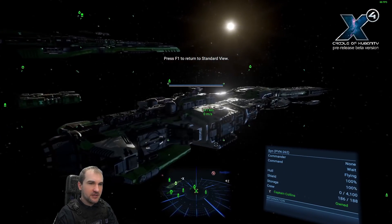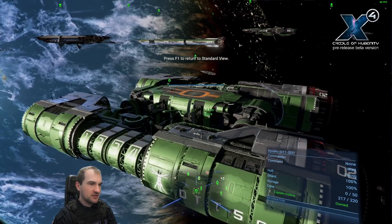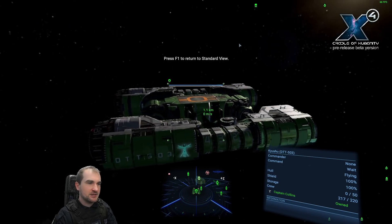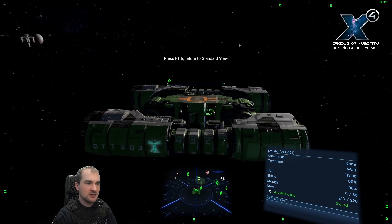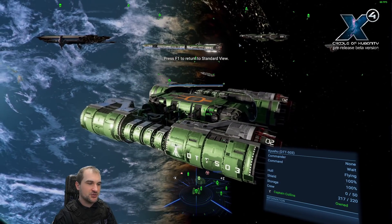Next, let's take a very short look at the Kyushu. The Kyushu is the builder of the Terrans. As you can see, there's nothing more to tell about the Kyushu — that's a design we already know. They just put a new name on it so you can distinguish it from other ships.